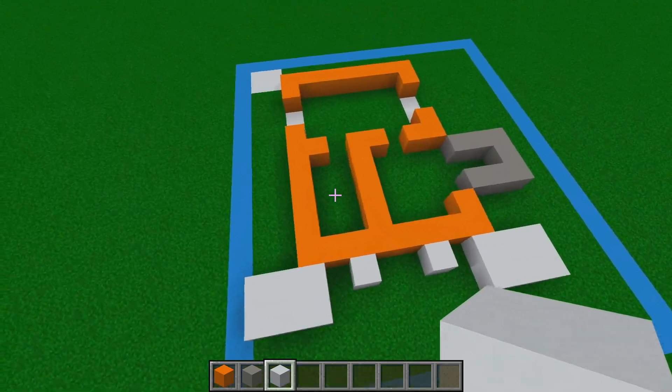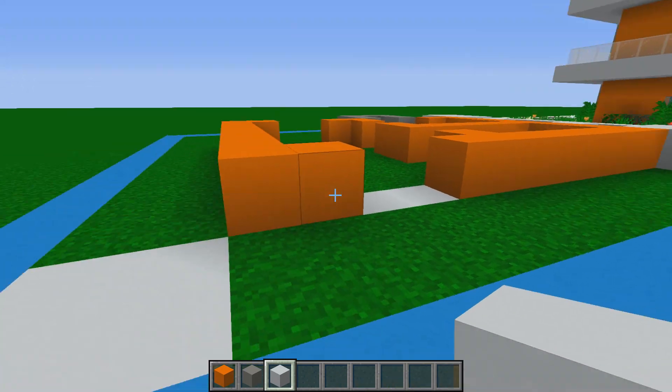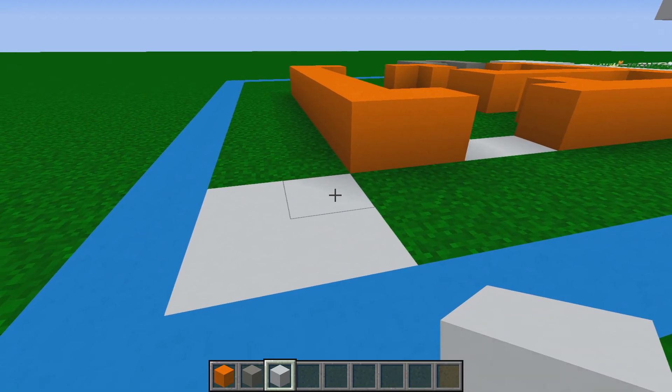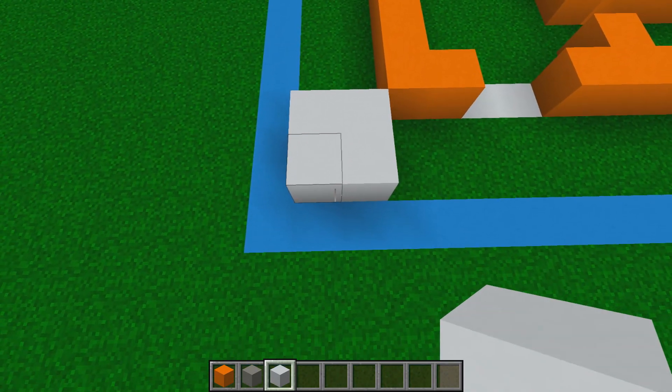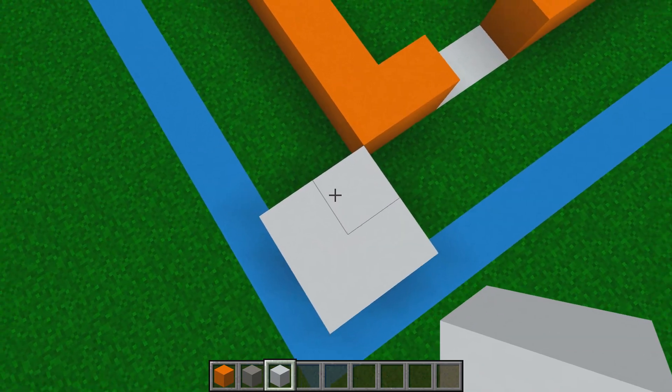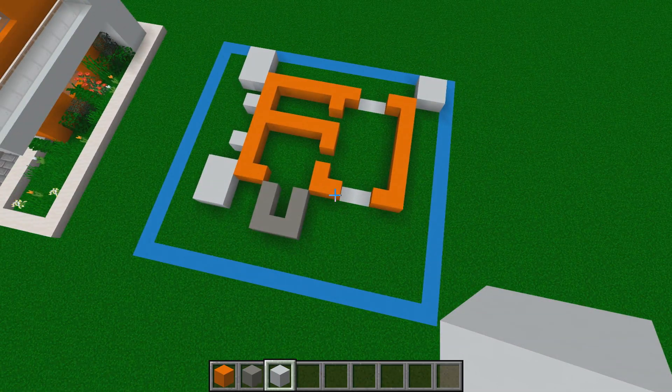We have one more white column to place on the opposite corner. One block diagonal from the orange concrete, place four blocks of white concrete. That is the foundation for this build done — pretty simple, but trust me, it's going to turn into something pretty amazing.